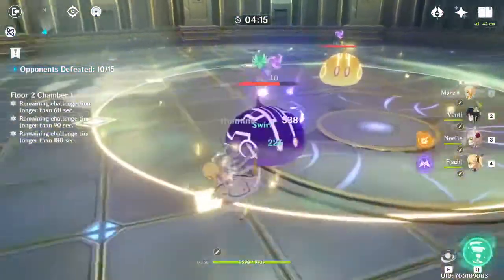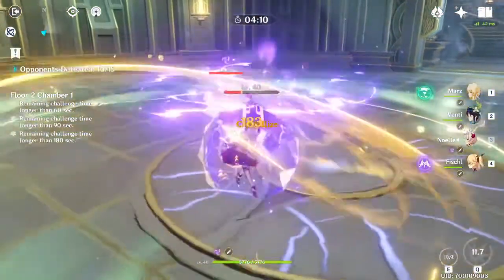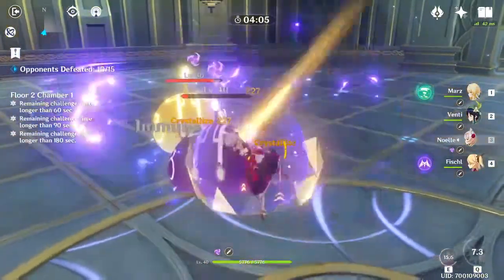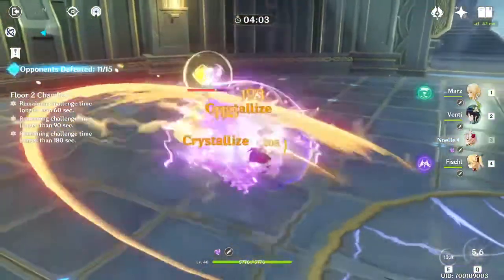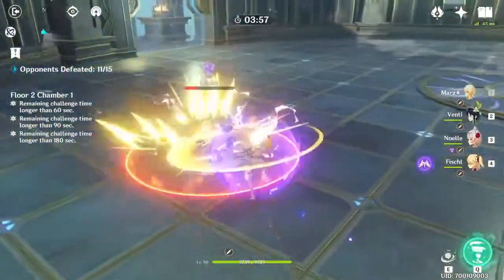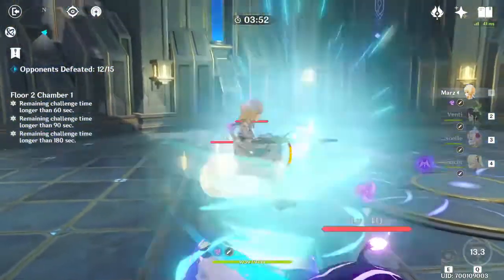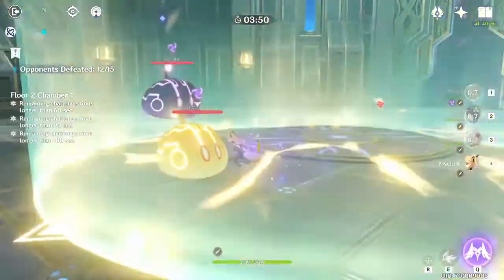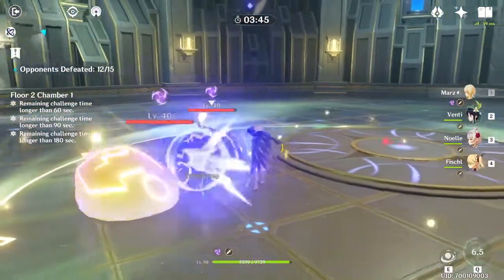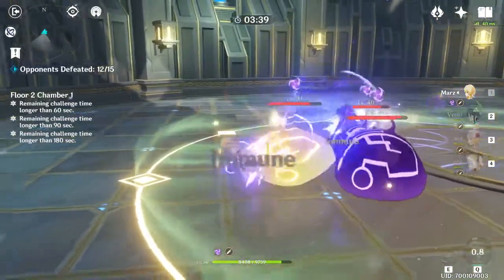Alright, the second thing I want to talk about is the Statues of the Seven. This is an okay way to get primogems. The reason I say okay is because it's a grind — the only way you can upgrade your Statues of the Seven is by adding Anemoculus or Geoculus, which you need to explore a lot to get. Not to mention, just by unlocking these shrines, you also get primogems, so that's always a good time.